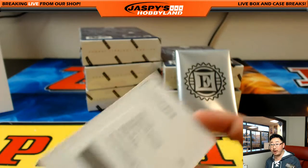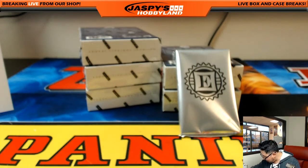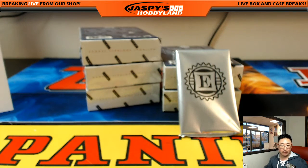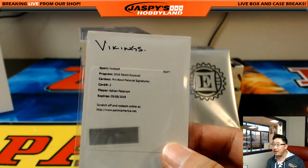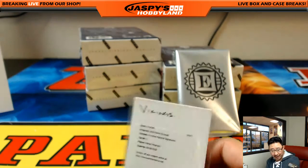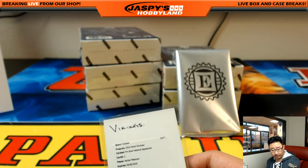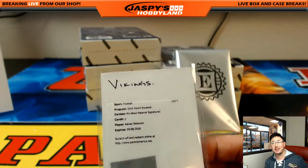Paul T says he went on Panini and the AP redemption is out of 5. It's confirmed down to 29 — thank you, John. Pro Bowl Material Signatures checklist confirmed: Adrian Peterson, Pro Bowl Material Signatures, according to Panini, Paul T, and CardboardConnection.com — it's an out-of-five. Vikings, Nathaniel Carter. All aboard the Big Hit Express! Woo-woo!